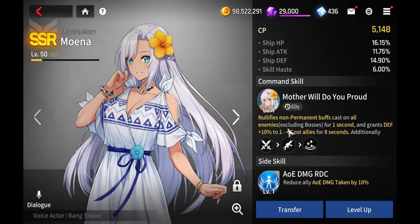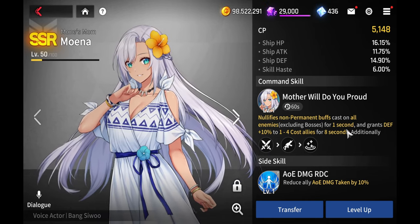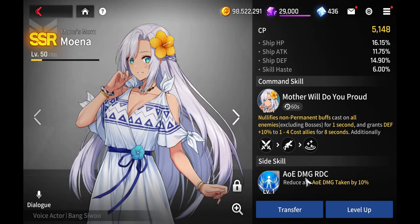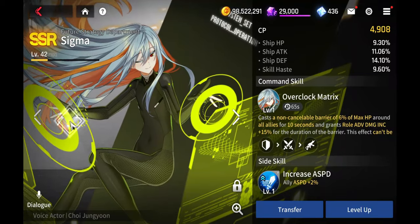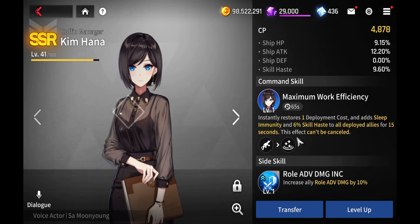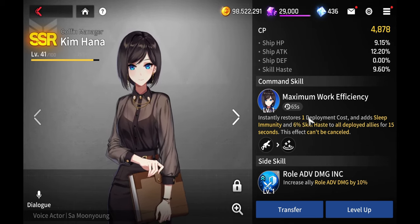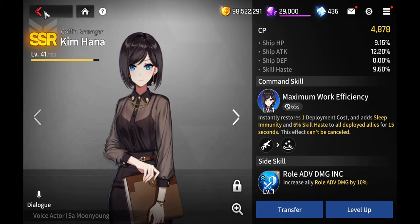Monet nullifies permanent buffs, but the defense and AoE damage reduction can help keep Lynn Zen alive. Sigma provides non-cancellable barriers. Kim Hana fits well with just about anything in PvE and PvP — restoring cost is crucial and using her with Lynn Zen gives you nice cost efficiency and management.